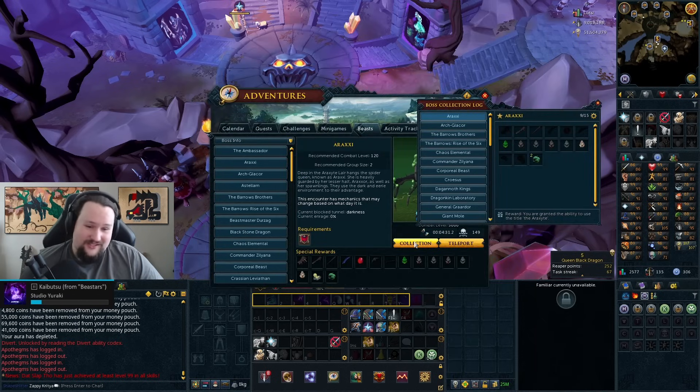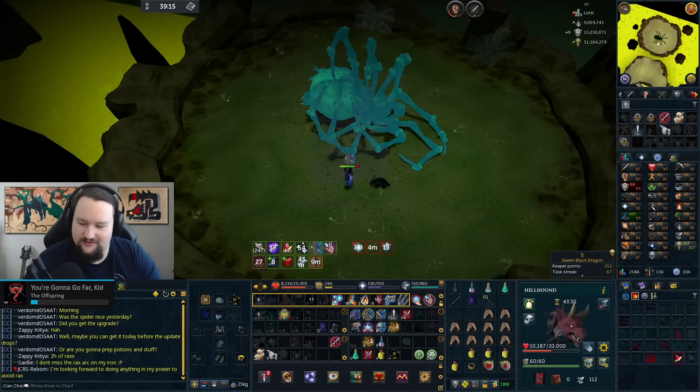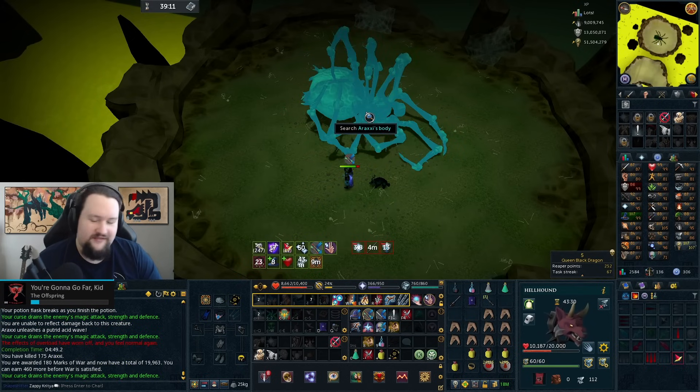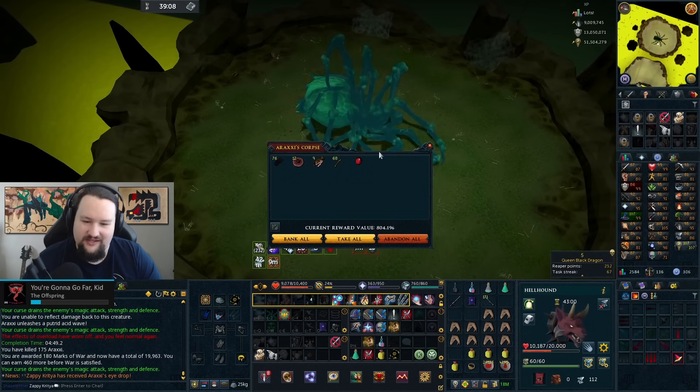We're now at 149 kill count with two leg pieces. If we can get the leg top and the eye today or tomorrow morning before Sanctum drops, then we have succeeded. For the 174th time — if you're wondering why that's minus one, I don't want to talk about it.